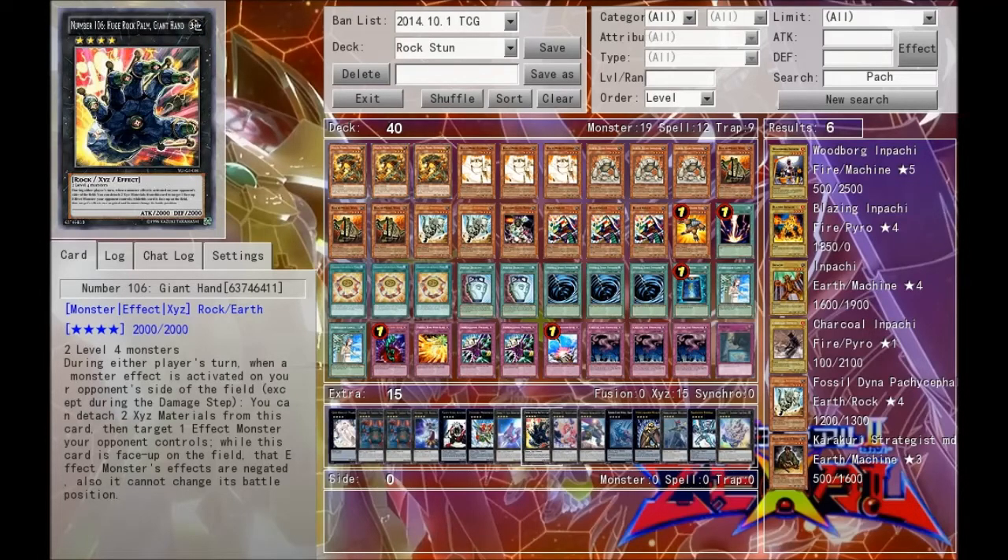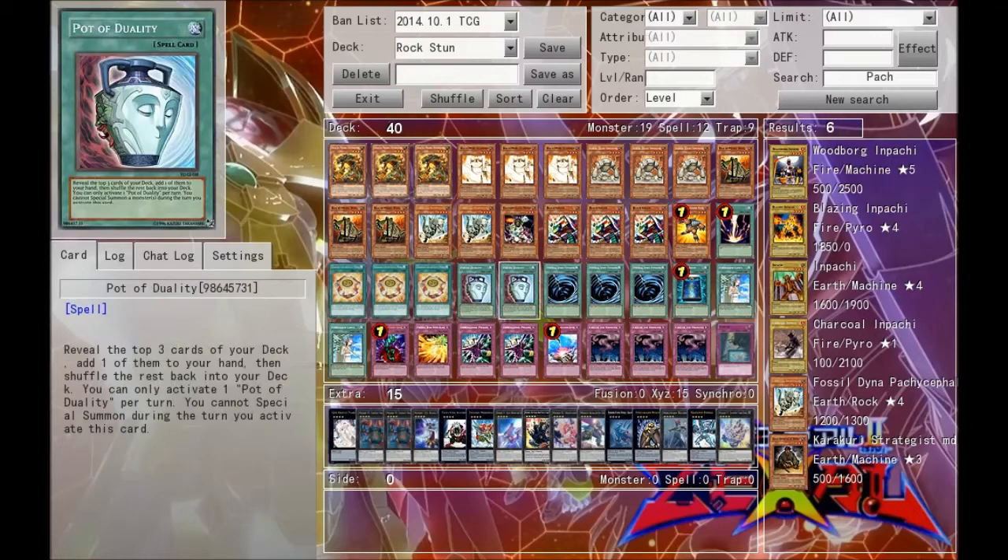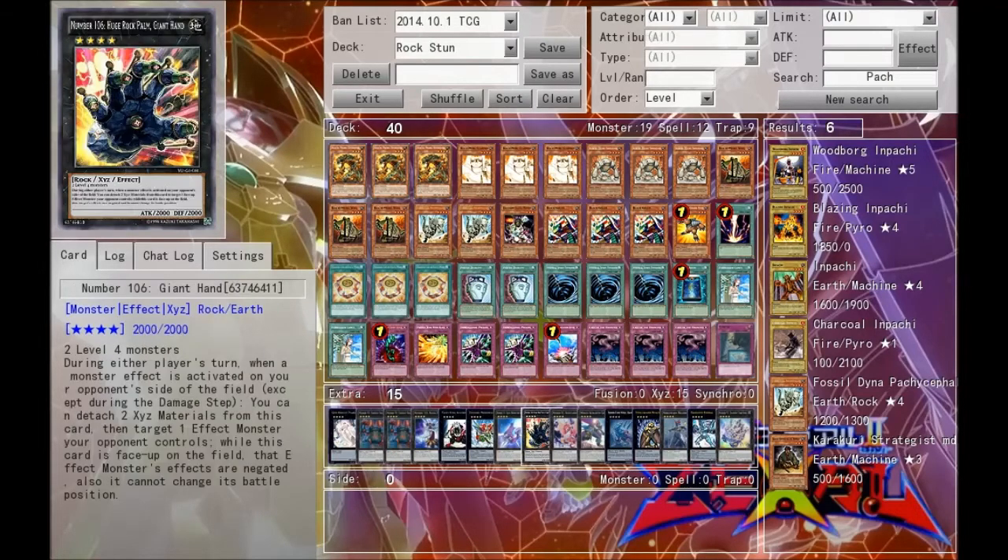Next we run one Giant Hand, just to negate monster effects. It's basically an Xyz version of Koa'ki Meiru Guardian, but it doesn't destroy, and you can also change the battle position.